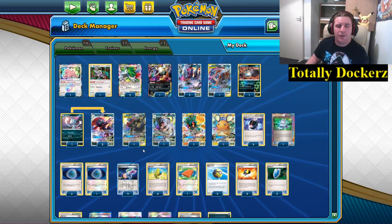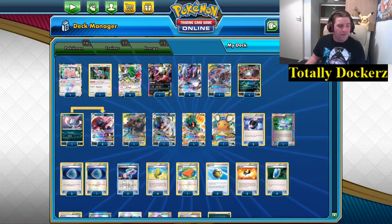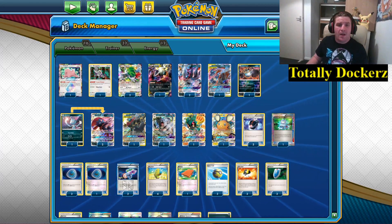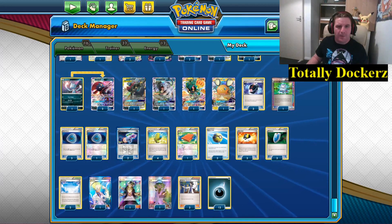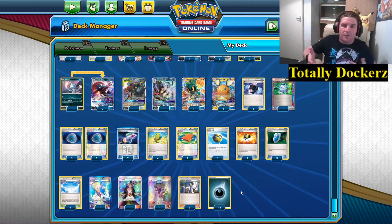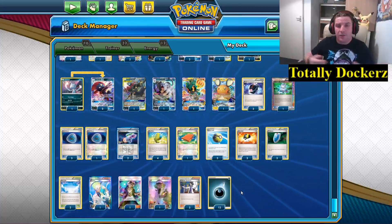The support line is very thin: one Colress, one Guzma, one N, three Sycamore — that's it. We're running off the VS Seeker and Power Pad, with Orangaru and Ditto to set up, and 12 Dark Energy to round out the list. That's Ben Cryer's list — he took 13th at Collinsville Regional. Other than the Power Pad needing to be a VS Seeker, it's card for card the same. Hopefully you'll build this deck yourself or give it your own spin. I'll see you for the first match.